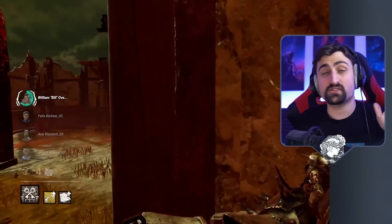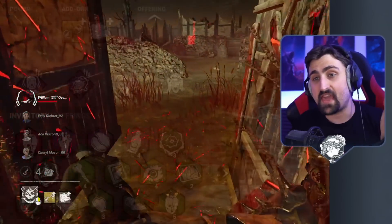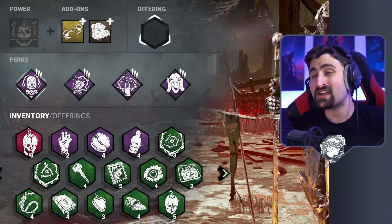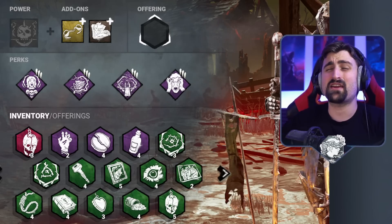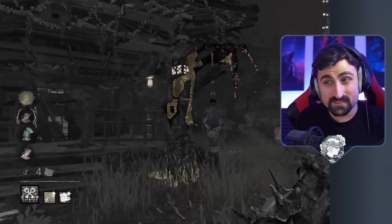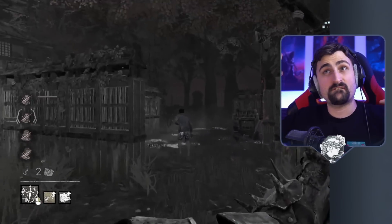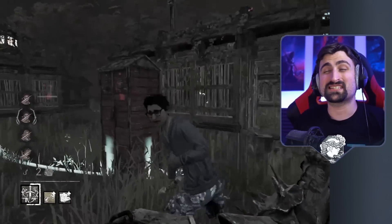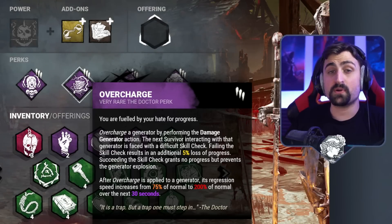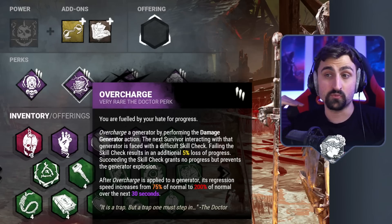Our plan is going to be very simple: we hook one person between three gens and simply sit right there. With Save the Best for Last, a perk that makes you recover faster after every attack, we will make unhooking very, very difficult and leaving that area next to impossible. And even if survivors are smart and throw the obsession at us and try to use some anti-camping perks, we're going to make doing gens far away from us — and especially close to us — almost impossible. First: Overcharge, a perk that will make gens progress a little bit faster over time, which will definitely happen if you defend them with guards.